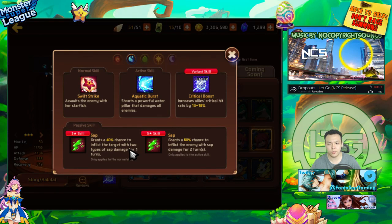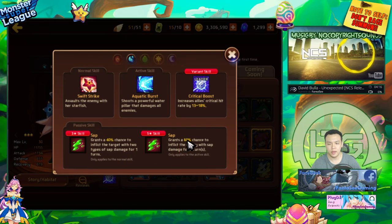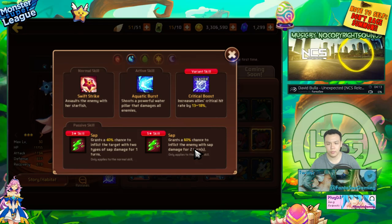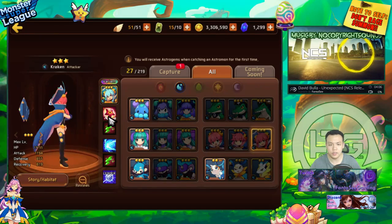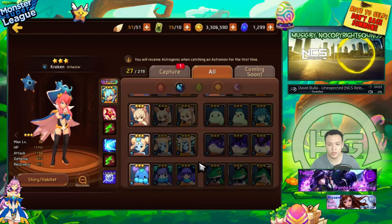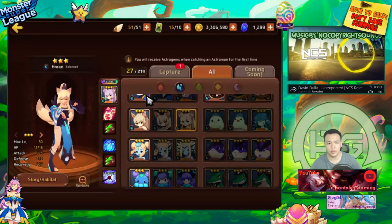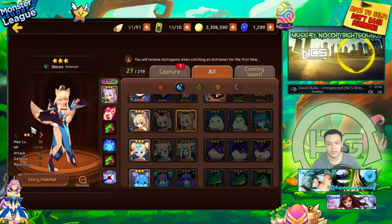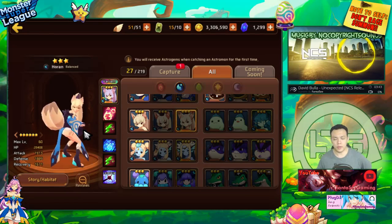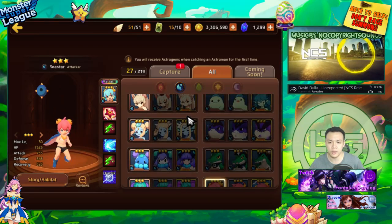The Water Sea Star is a pretty good sapper — 40% for two different types of one-turn sap and 60% chance for a one-sap for two turns, so it's alright. There are only two actual 3-star sappers. The other one is the Water Miho, who has a 100% chance to do a one-turn sap for two turns. The Water Miho is definitely more reliable, and stat-wise it's balance type so it's tankier. I'd rather have a sapper be more tanky, so the Water Miho wins this one. If you want a water sapper, I would actually recommend using the Water Miho instead of the Sea Star.